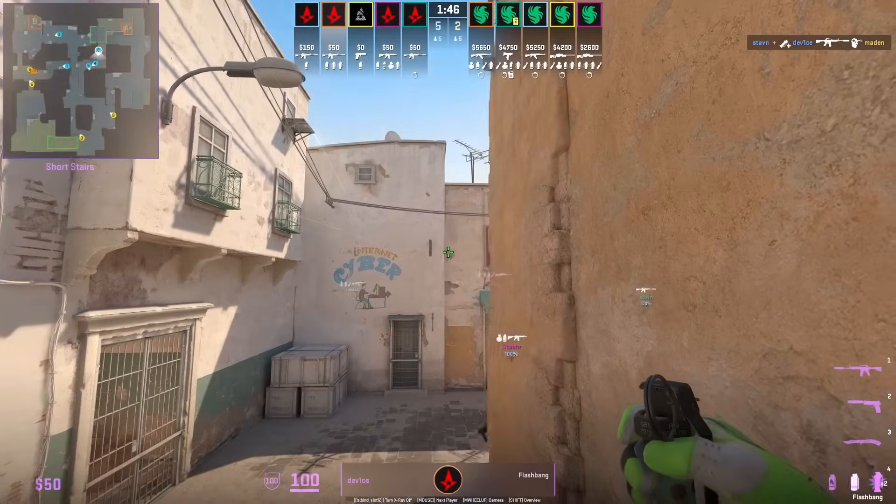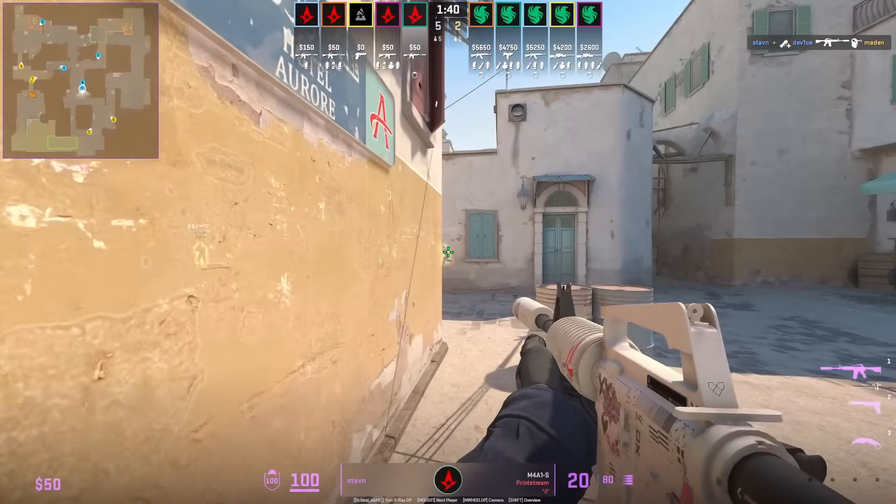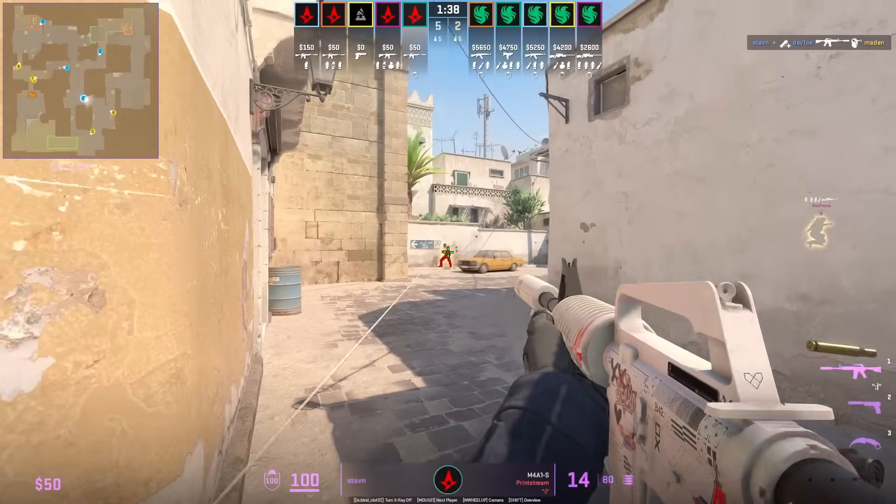Astralis have a setup where 3 players are on short and 2 players push up. Before they swing around the corner to peek long, you see Device throw a flash.